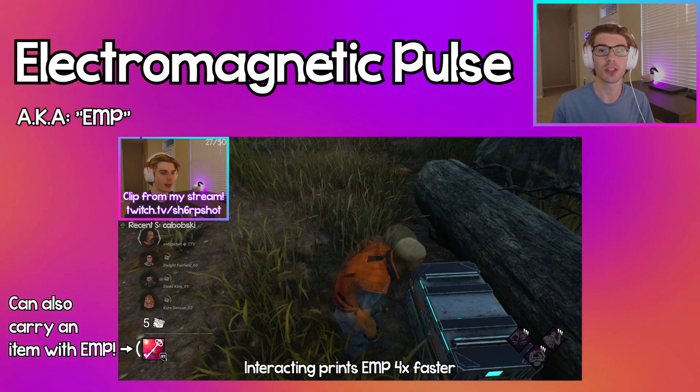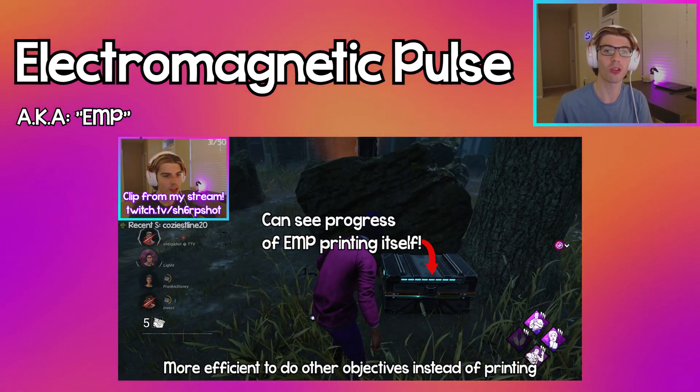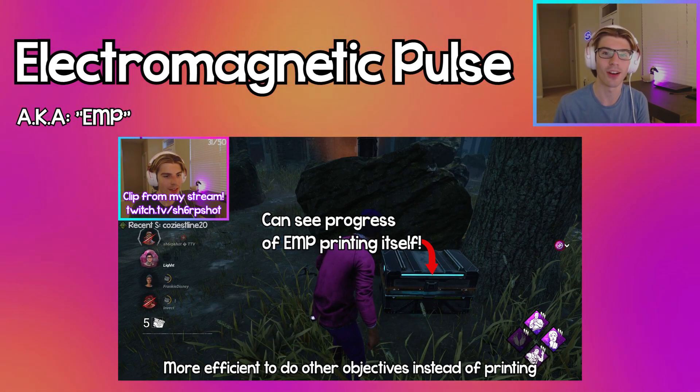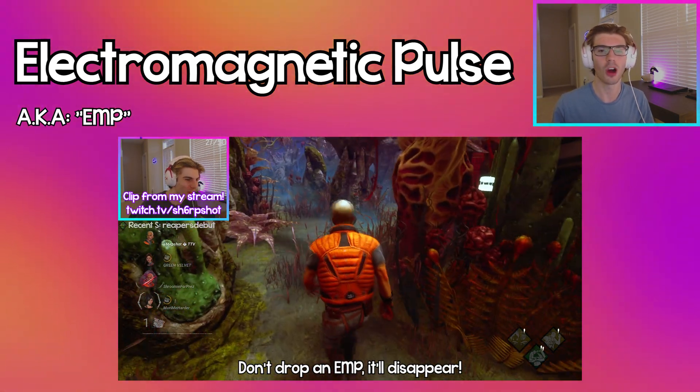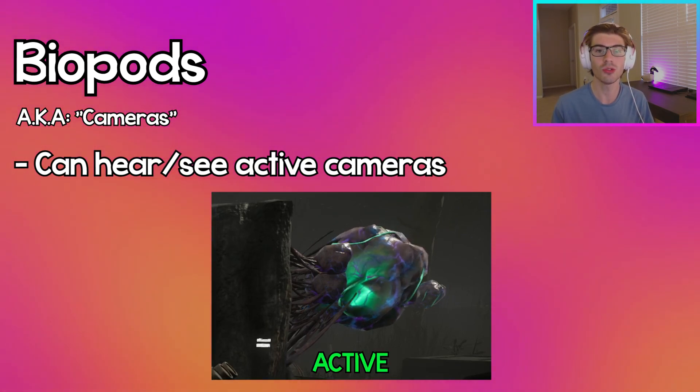If you really need an EMP, interact with the chest to speed up their printing. But it's usually best to look at the chest progress and wait for the EMP to print itself. And once you're holding an EMP, don't drop it because you'll lose it.